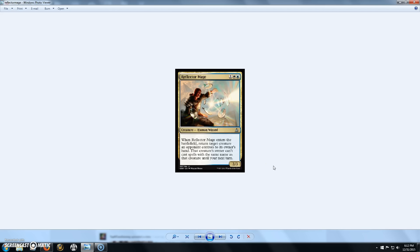Next we have Reflector Mage, a 3-cost 2/3 Human Wizard. When he enters the battlefield, return target creature an opponent controls to its owner's hand, and that creature's owner can't cast spells with the same name until your next turn. I could definitely see this being played in Standard — with up to 4 copies of any given card in your deck, this could be a nice control card for blue-white decks. I would even play this in my Brago deck. If you bounce a creature and it's the only card in their hand, they can't recast it until your next turn. Pretty sweet card.